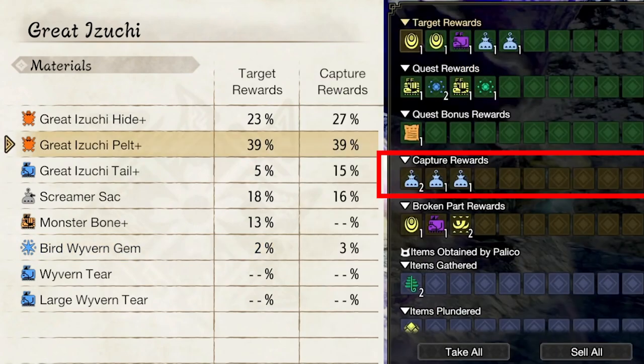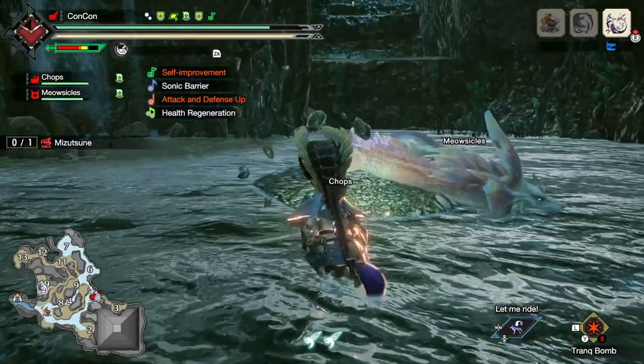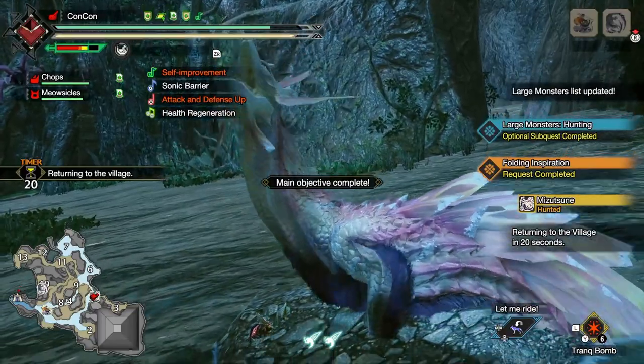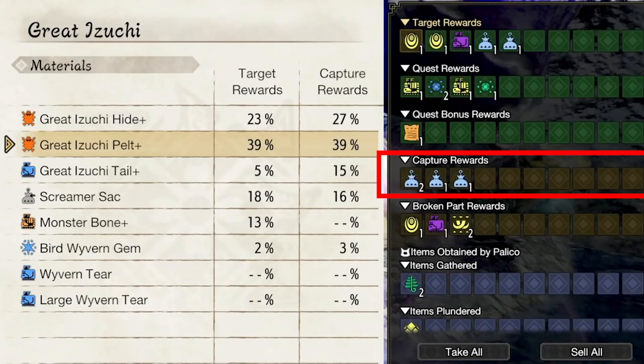Now if we look at the Capture Rewards, this is a different section that you will get as different rewards at the end of a quest, only when you capture a monster. This is done by placing a trap on a monster that is at low health, and then throwing a tranquilizer bomb or shooting it with tranquilizer ammo to capture it. That will end the quest right there — you get 10 seconds and you can't carve it or do anything.